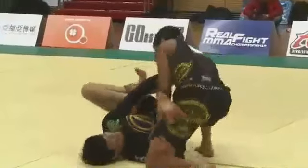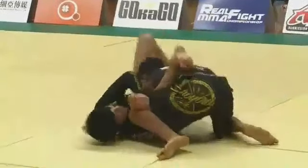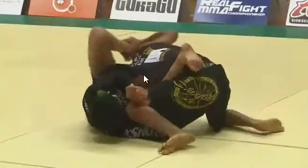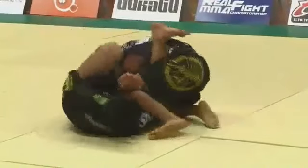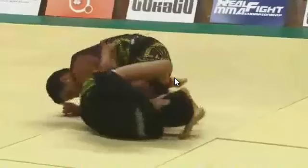Once he has that leg in position he's going to underhook the knee, then connect his hands so that knee can't get away. The next part is he needs to get his left leg up over the top — he's going to invert and try to thread it in through here for the 50-50. It's a little bit hard to tell, but right here Ricardo is controlling his shin so he can't get that leg over. There's a little battle going on with that leg and that hand, but eventually the foot gets free and he's able to get into position.